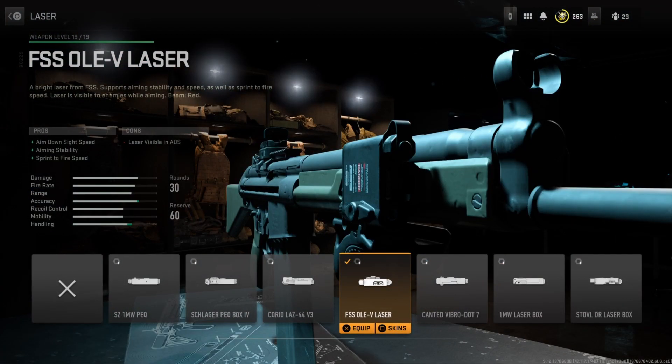For the laser, I'm going with the FSS OV-Laser, which improves aiming out of sight speed, aiming stability, as well as sprint to fire speed. These are basically free mobility bonuses, and you definitely need them because we are running a magazine which slows you down a bit. This basically counteracts that penalty.